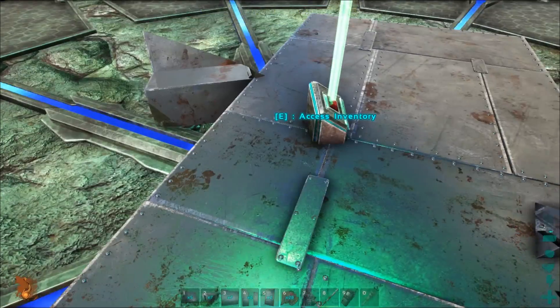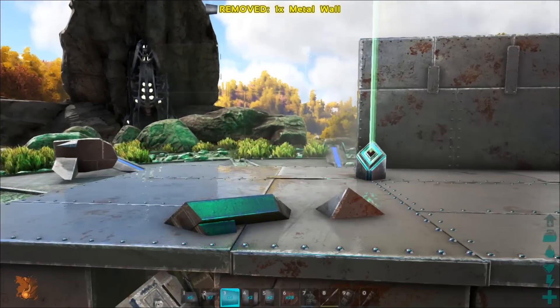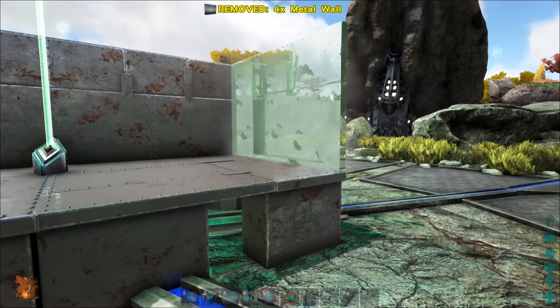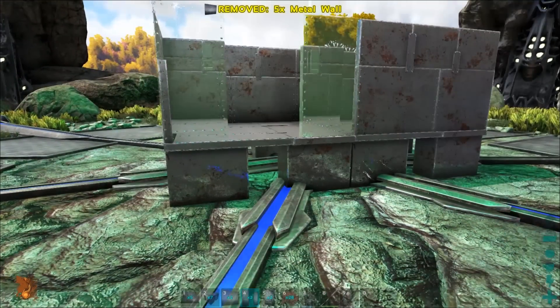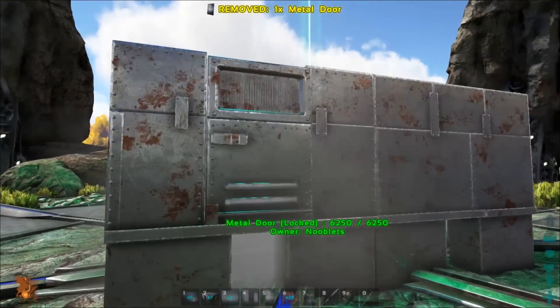Now what you need to do is block two of the three obelisks off completely, and I'll show you how to do that later. Then build this structure, or one like it, near a highly populated obelisk with active bases around it. That way if any raiders try to destroy it they'll be noticed, and you can alert the rest of the tribes on the server to attack them.